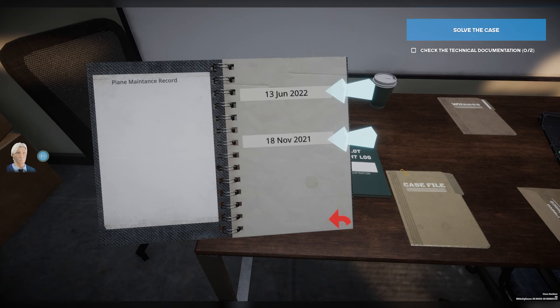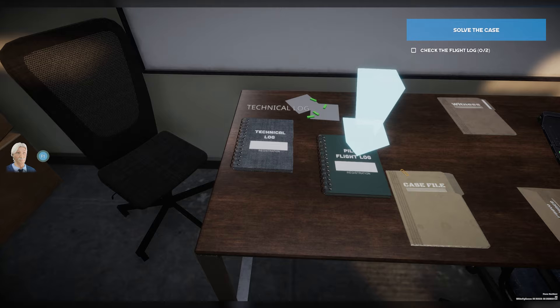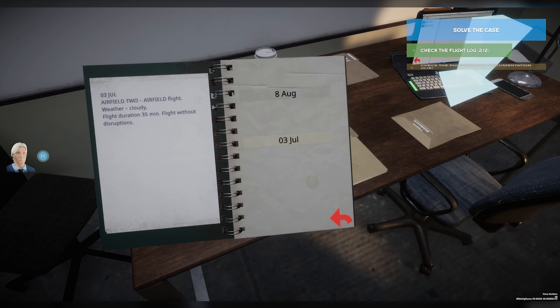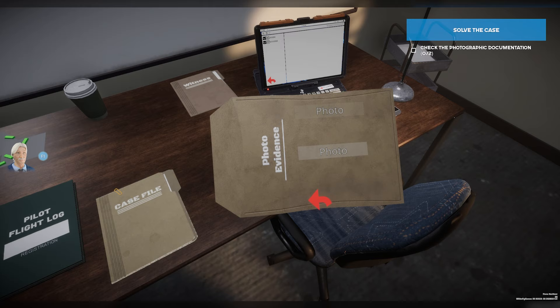Alright, so we just gotta select it. Oh, that's pretty funny — one of the replaced components was hyperspeed, which I don't believe a Cessna 172 is gonna be able to do. But whatever. Let's go to the flight log. So there's that, and then there's this. Now we gotta check the photo evidence. Let's start with photo one — that's a picture of the bottle we just took. And then this should be the airplane. Yep, there it is. And now we've got some witnesses.